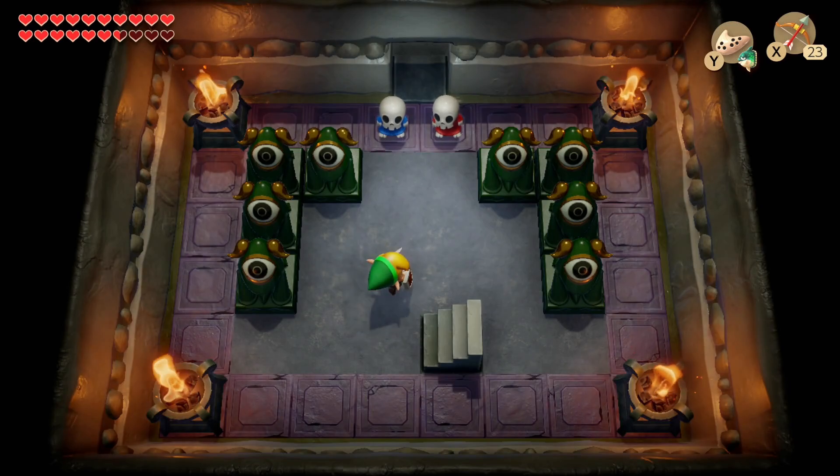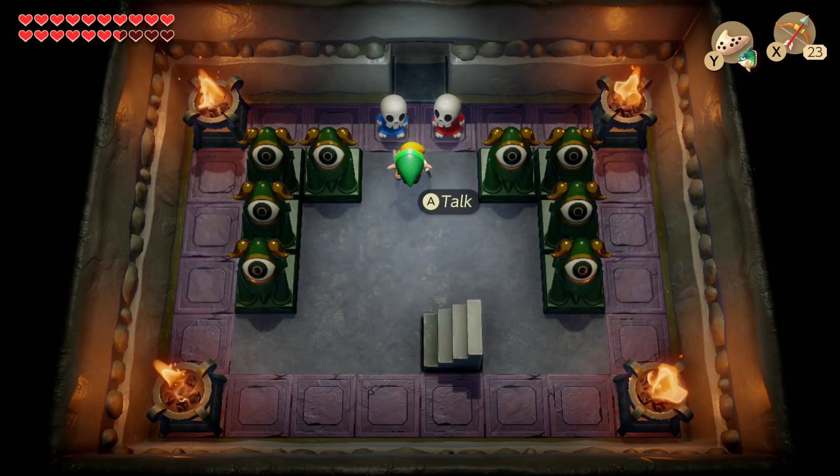Hello everybody, this is MF and welcome back to more Link's Awakening — The Legend of Sulla, Link's Awakening for the Switch. Last time we did the last three challenges for Dompei, which gave us two heart pieces and a heart container. So we're full on hearts, and today we are going to do the color dungeon.